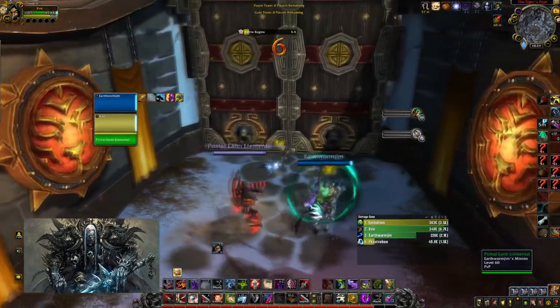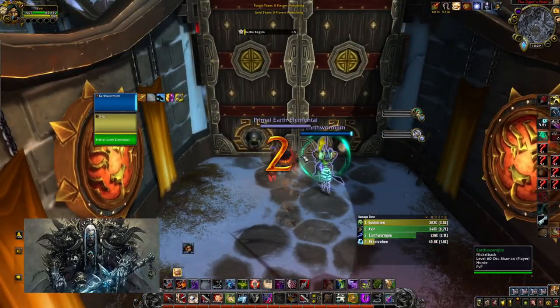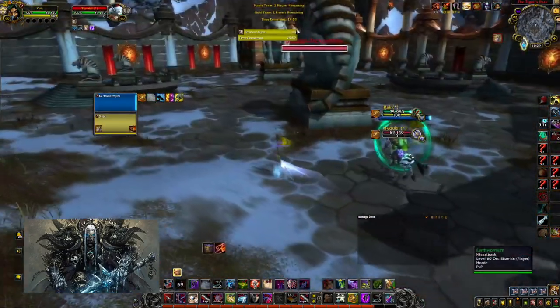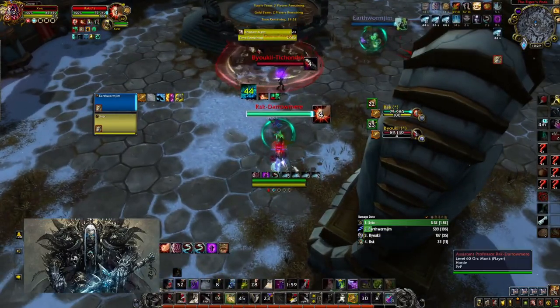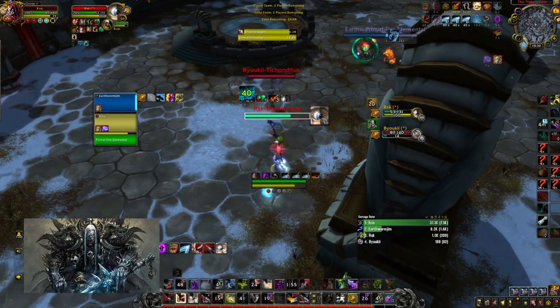So we're going to open on the windwalker and we're going to pre-evasion, because he's either going to trinket the stun or trinket port. I usually always evasion as you can see in my videos — we're going to stab this guy, we're going to kidney, and we're going to evasion. As you can see he's going to trinket port unless we have no damage — we'll find out in a second.